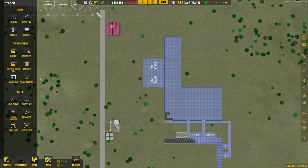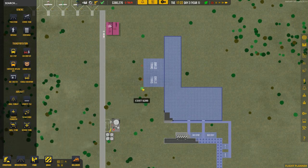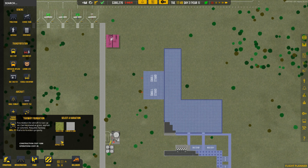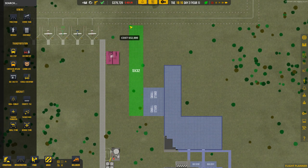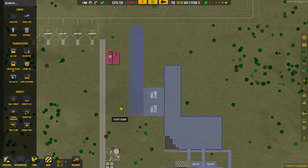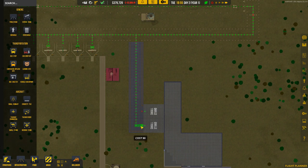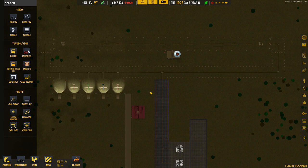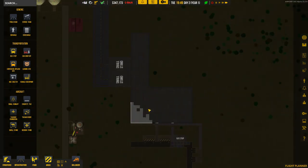We can now start building our taxiway foundation and build that in asphalt. Moving this up a little to make it different, remembering we need to bring our taxiway runway node down and join these up. You can hear a little bit of rain in the background. Whilst this is happening, the GA is still making income in the background — so this is a nice way to set up your airport while you still have some money trickling in.